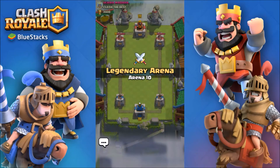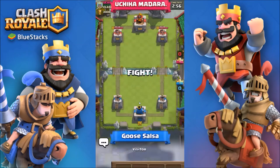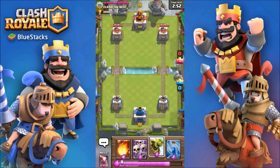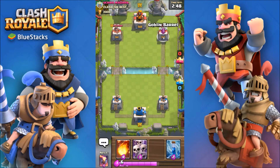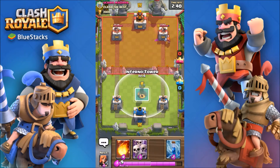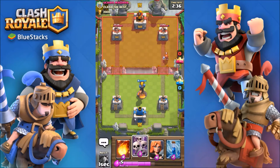3028 trophies. Let's go to another one — ooh, another level 9. This deck is just not good against hogs — you guys saw we lost that first one. There's some tower damage — nice. Let's put an inferno tower over there.